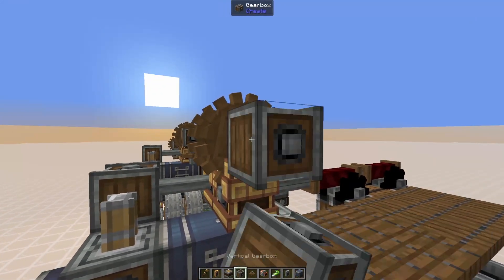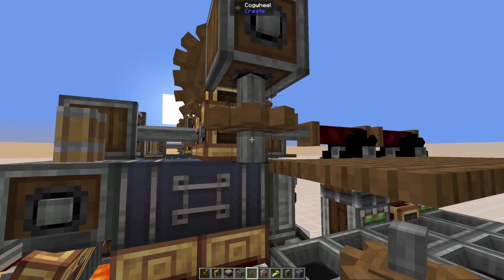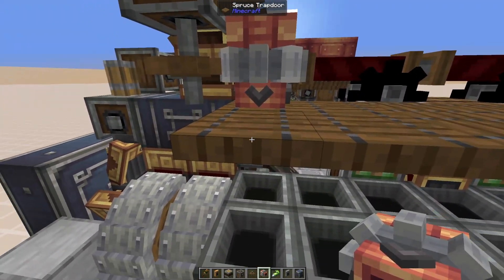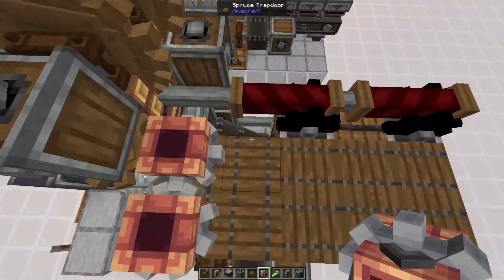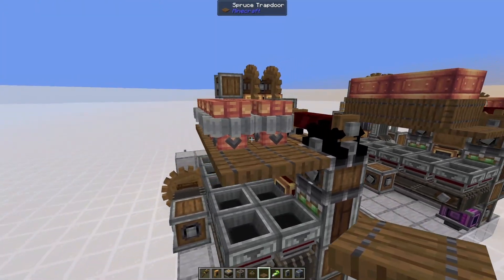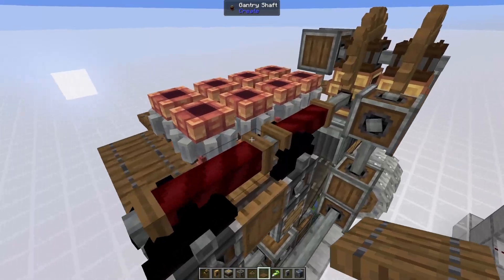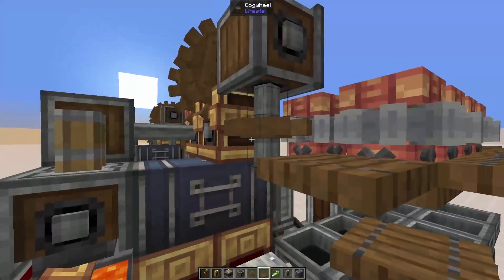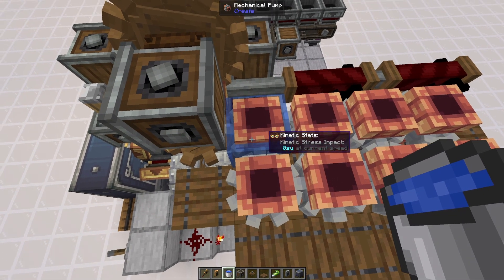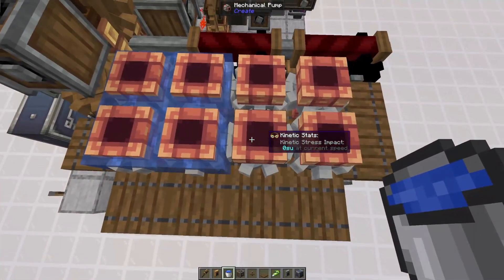Come to the front of the farm and place a vertical gearbox connecting to the large cogwheel and rotation speed controller combo, with a small cogwheel right below it to power all the mechanical pumps. Place mechanical pumps facing downward into the trapdoor blocks — shift and aim from above so they go straight down — for eight blocks total, leaving the last two blank. Along all the mechanical pumps, place blocks or trapdoors to prevent water from flowing outward. The gantry shafts, shafts, and cogwheel will also block water flow.